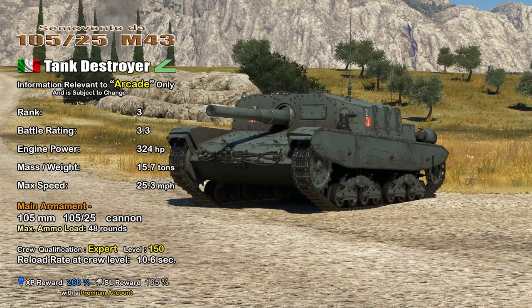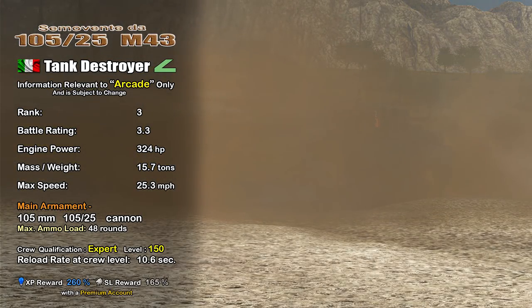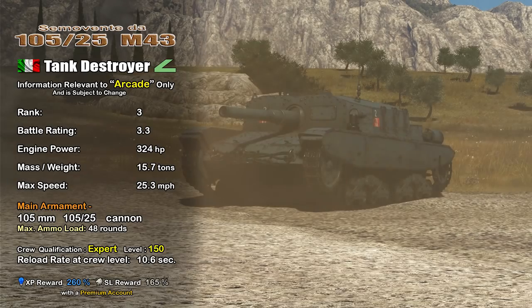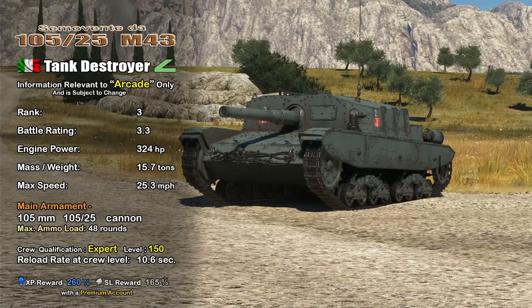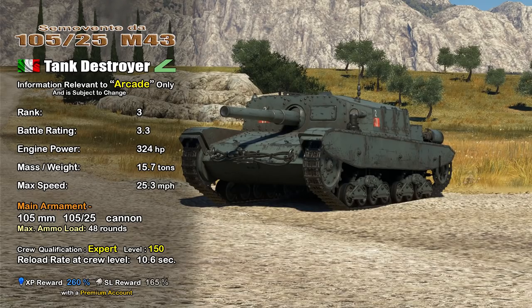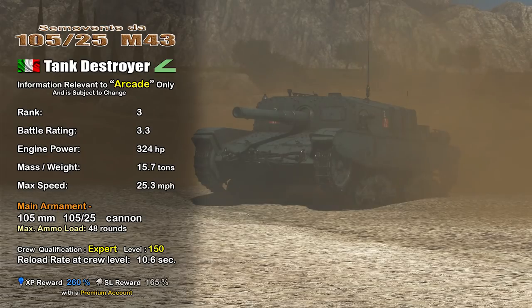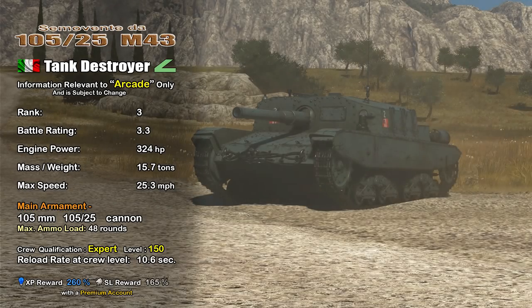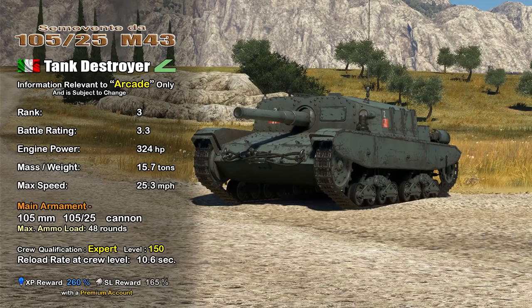In War Thunder Arcade, the Semovente 105/25 M43 is an Italian Rank 3 tank destroyer with a battle rating of 3.3. It has a 324 horsepower engine propelling the 15.7-ton vehicle to a top speed of 25.3 miles per hour. It comes equipped with the 105mm Ansaldo 105/25 cannon. With an expert crew at level 150, the reload is 10.6 seconds.